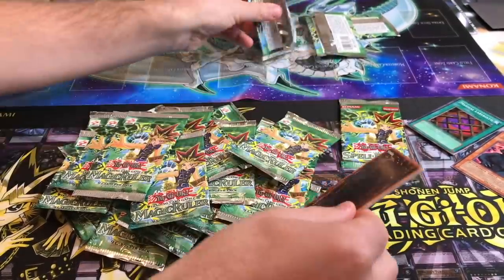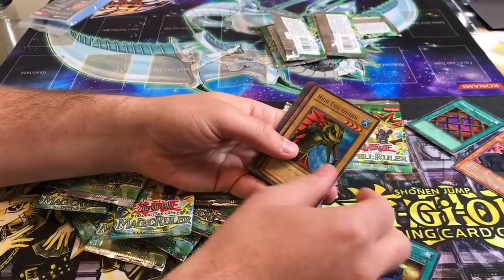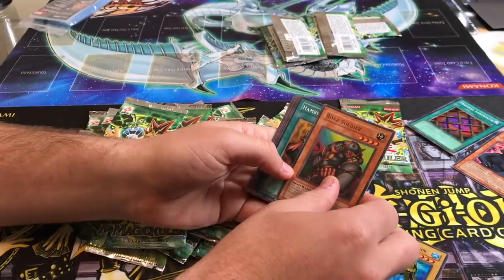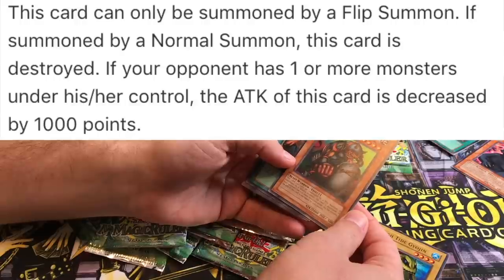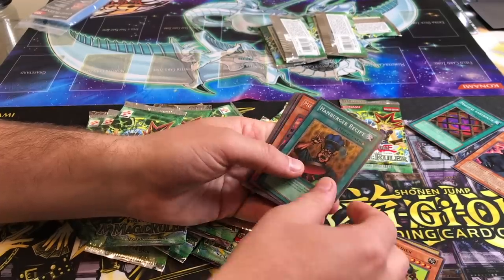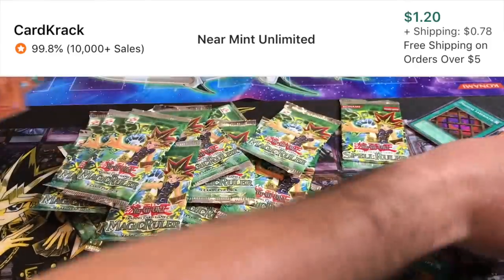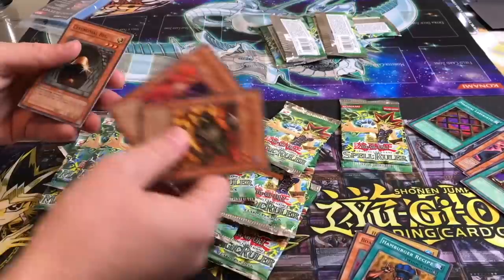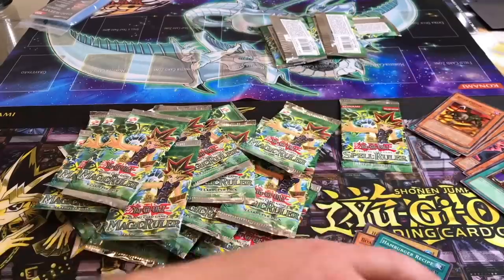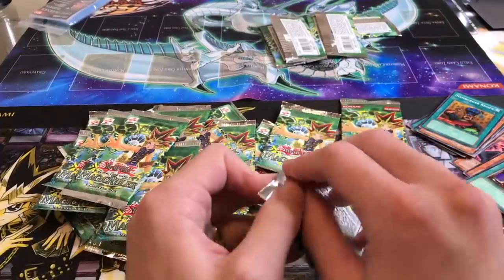Chain Energy — good burn. What does the Borsal do? If summoned by a normal summon, this card is destroyed. I remember that. Double Grizzly! Upstart — that's pretty dang good, that's a really good one. I forgot there are actually good cards in here. I'm used to the starter deck cards — they're either OP or completely worthless.